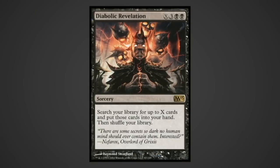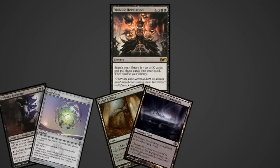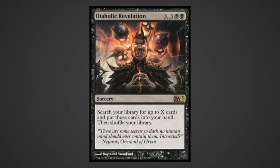Diabolic Revelation: though it technically is a tutor, this card can be a great win condition. You can grab Mana Doublers, then Expedition Map if you haven't already got Cabal and Urborg up and running, then Exsanguinate. Then you have to batten down the hatches, because after those Mana Doublers come down, your opponents are going to try and kill you before you get another turn. If you live, you will probably win the game.